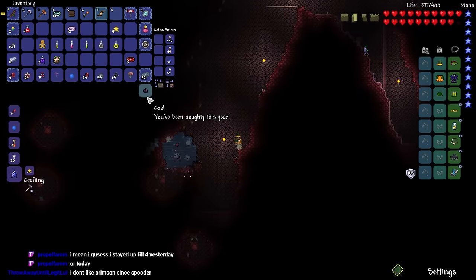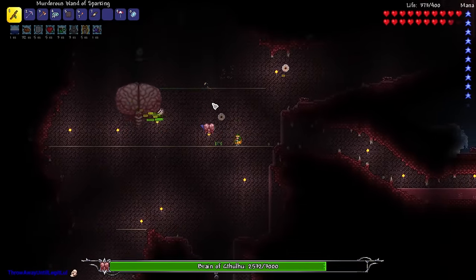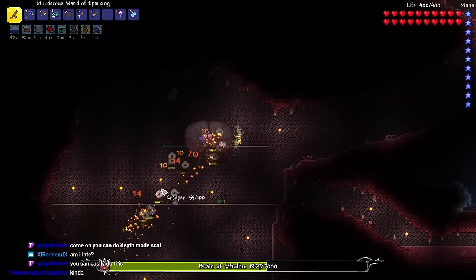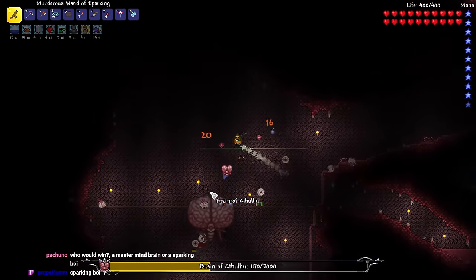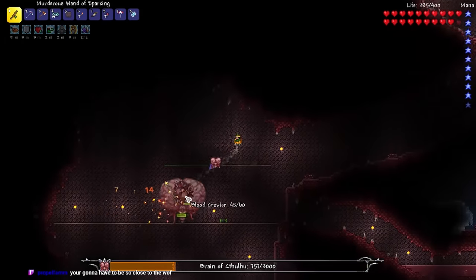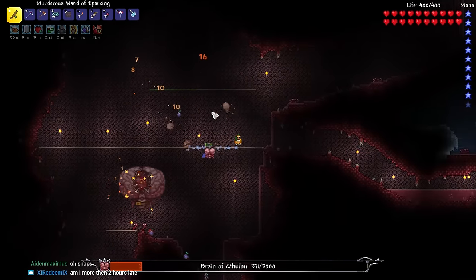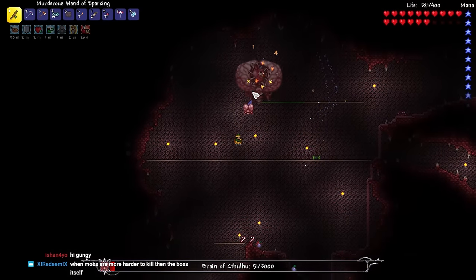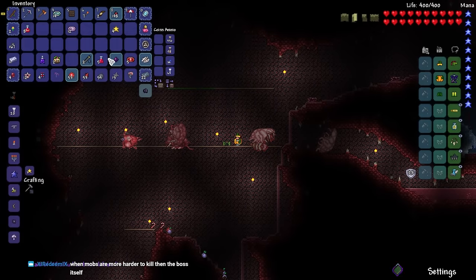We got the Shark Tooth Necklace with a 'Guarding' reforge — the RNG is on my side today. With the Shark Tooth Necklace in our toolkit, we're going to be doing enough damage to take on the Brain of Cthulhu. We now have extra buffs like Magic Power. I picked the Brain of Cthulhu over the Eater of Worlds because the Brain is not immune to the On Fire debuff while the Eater is, so all that extra tick damage is going to help out a lot. The Crimson would be easier than the Corruption for this reason. That's the Brain of Cthulhu — done.